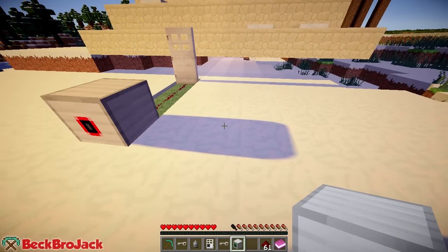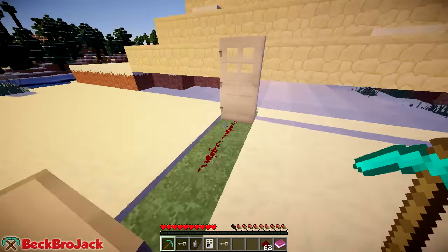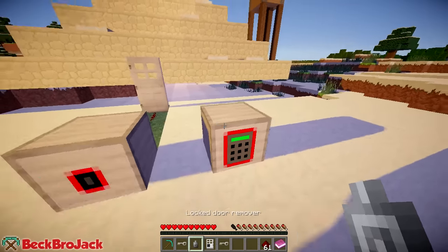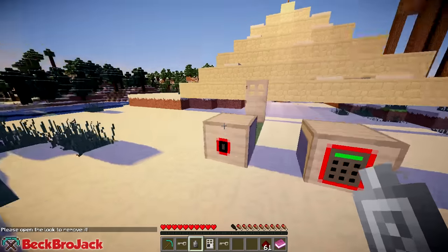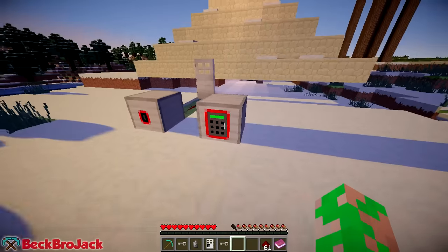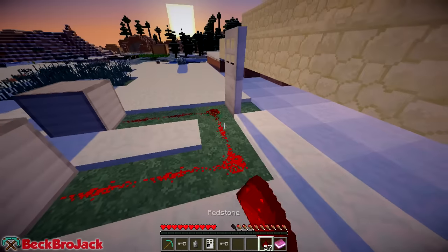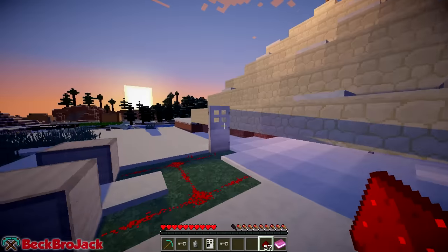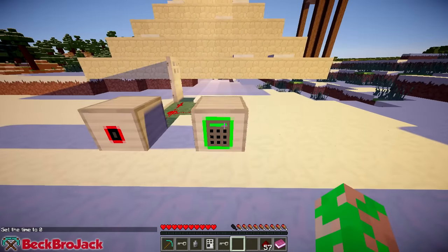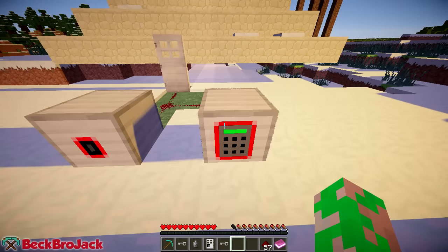Let's try that again with the code redstone lock. Place it down — and once again guys, these things cannot be broken, even with a diamond pickaxe. These things are indestructible, kind of like bedrock. To get rid of them you just use the door remover — open it first and then boom, click on it and it will go away. So let's try out the coded one. If I enter a code like one, one, one — boom, that will activate redstone. We can connect it up right there. And same thing guys — if I enter one, one, one it'll close, but if I do the wrong code, it will say 'wrong' and will not activate.